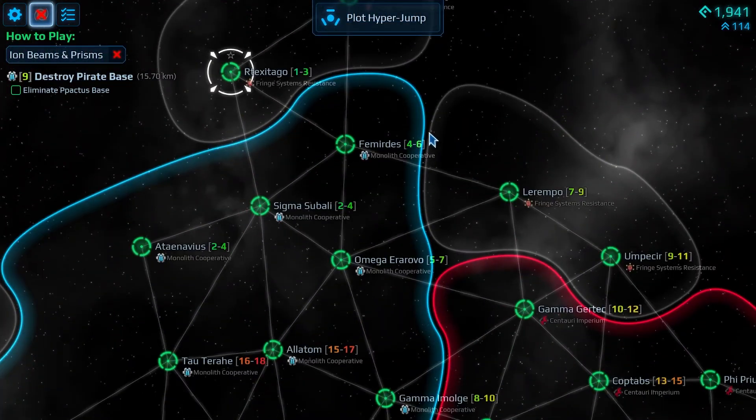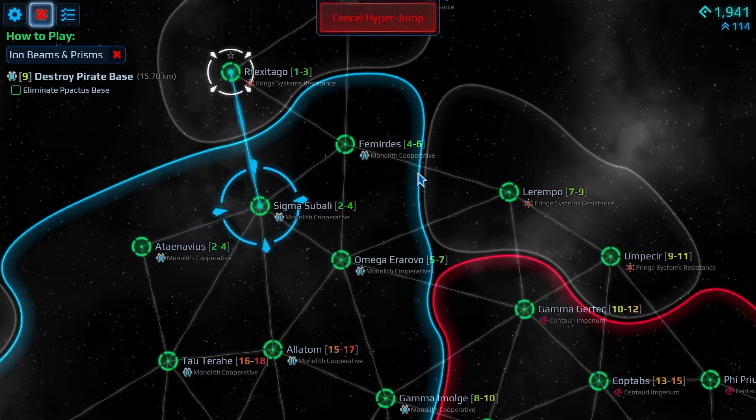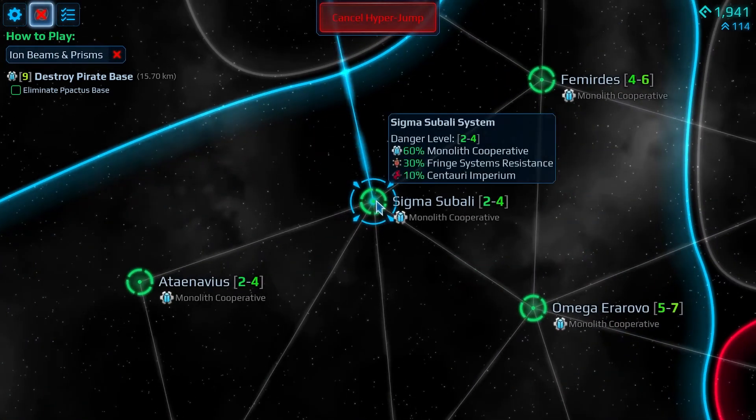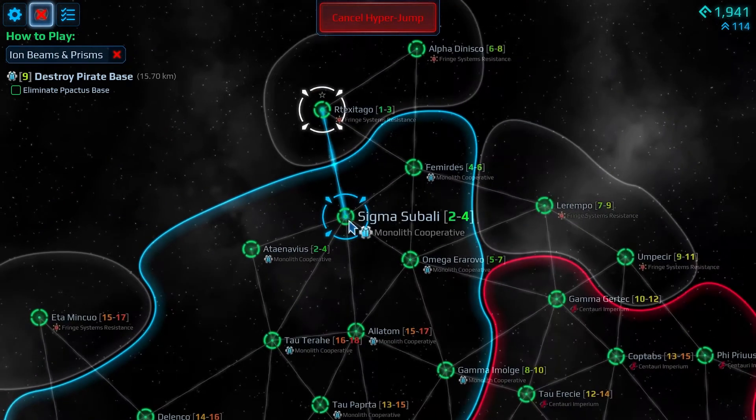There are other systems — the world within Cosmoteer gets pretty large. You can hyper jump to different systems that have different difficulty levels attached to them. Right now I'm in the one-to-three difficulty range, and it goes much higher than that.